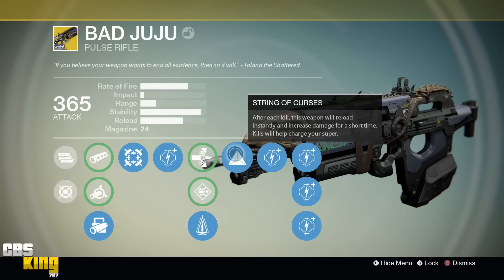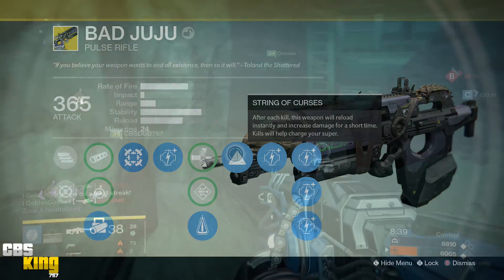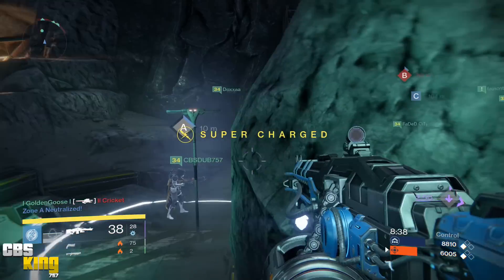String of Curses reduces your super cooldown by 7.5 seconds per kill, which has a positive effect for both PvE and PvP — and that is why Bad Juju made our top five list. An honorable mention here goes to the Red Death.